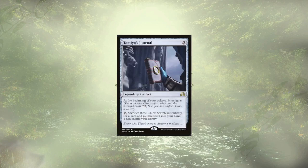Moving into artifacts, we only actually have one new addition to the deck in the form of Tamiyo's Journal. With how often we're creating clues, being able to stack three to tutor up any card we want is powerful. We'll always be able to find an answer to the current board state this way, and for the $2.79 that it costs, it's an excellent addition.